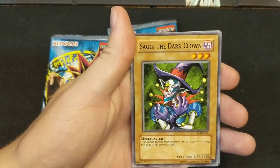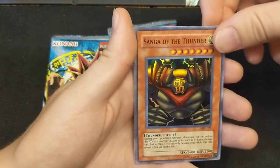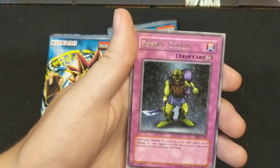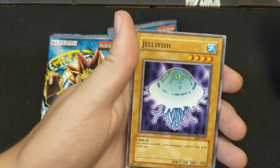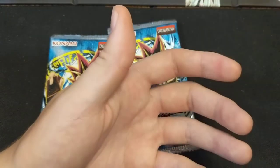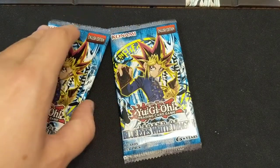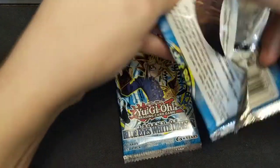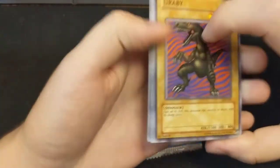From the legacy packs we pulled Labyrinth Tank, Saggi the Dark Clown, Punished Eagle — oh my god, we pulled one of the Gate Guardian pieces! Song of the Thunder — so we pulled a foil, that's very cool. Then Robin Goblin, Insect Soldiers of the Sky, Jellyfish, Swamp Battleguard, and Kuriboh. At least we got a foil out of our legacy packs, but I was really hoping for legendary duelist packs — that was a sad realization. Let's stay positive.